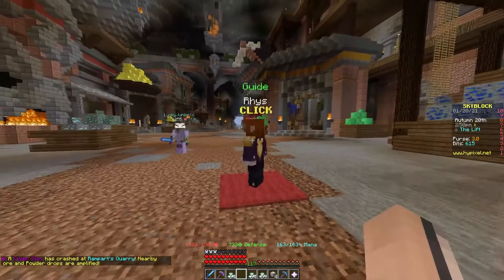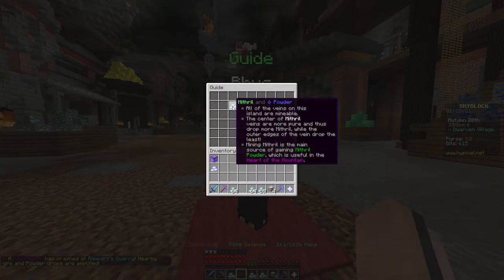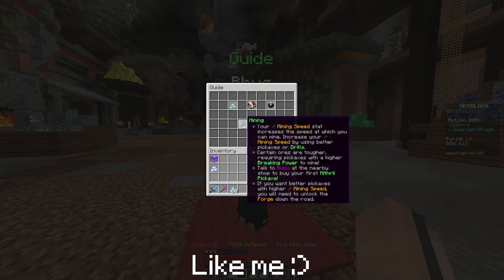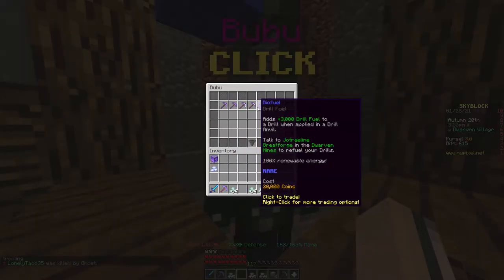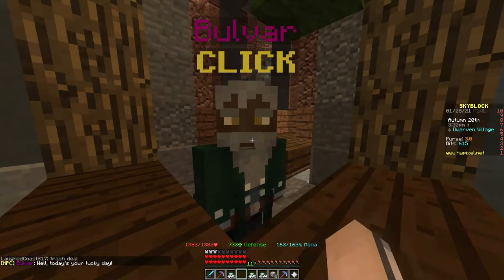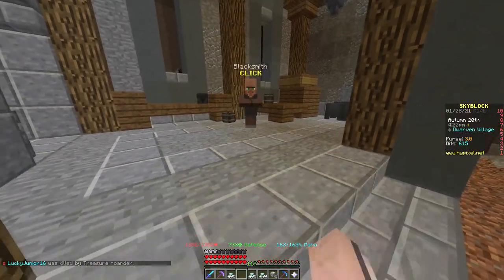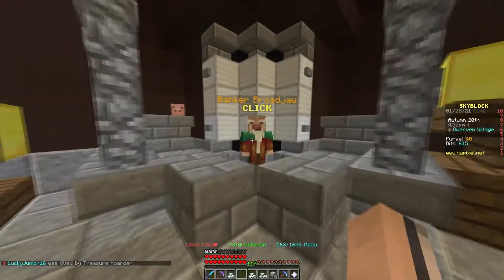There are at least two dozen new NPCs for this, with the first obvious one being Rhys — he is a simple guide, just to help anyone confused, and gives a brief rundown on things throughout the mega update. Other NPCs at the dwarven village include Boo Boo, the merchant that sells pickaxes with different properties as well as biofuel. Bolvar sells tier 12 minions, the good old blacksmith is amongst the NPCs, and you can get or store money from Branko Brodjaw.